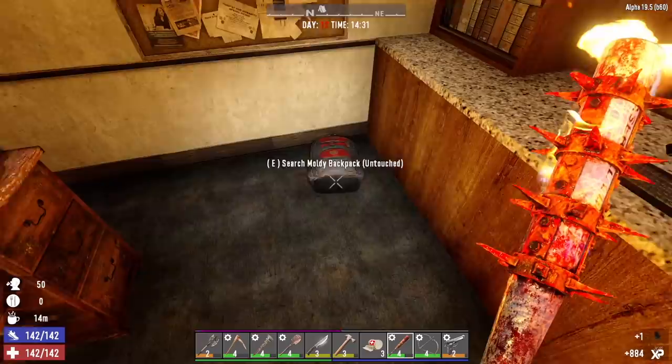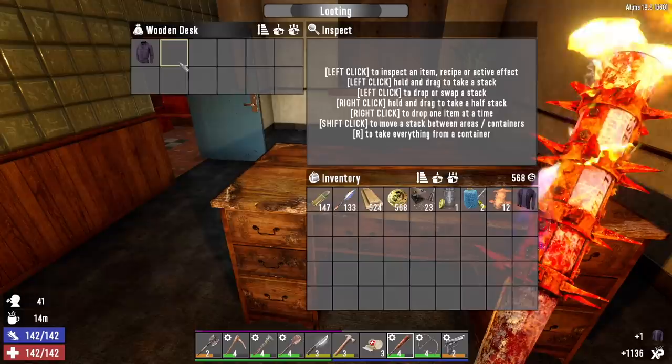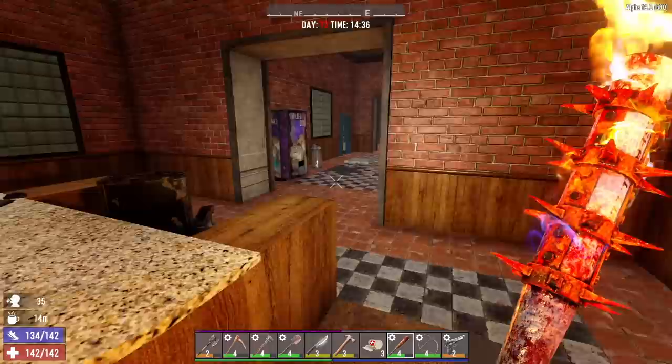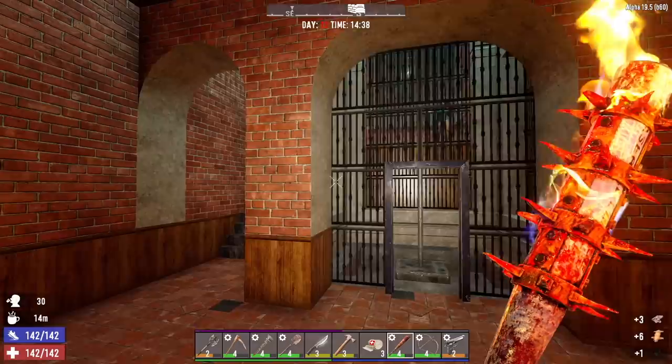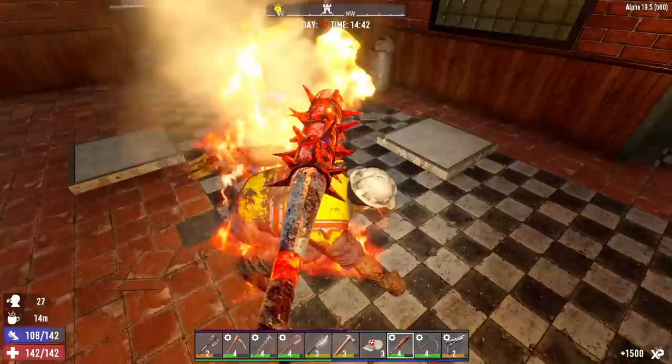I'm not gonna hang onto a bunch of those recipes unless we're on the way to the trader. There's the letter jacket — I guess I'll take that, scrap this other shirt. Some zombies coming down the stairs. She's a runner. Lay down lady. She's down, he's down. She's dead, he's dead — just that easy.